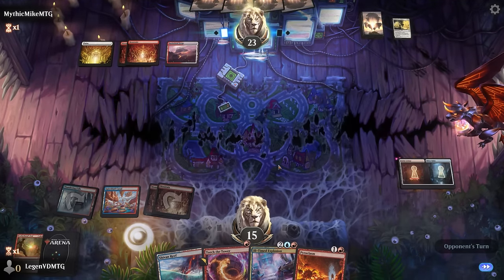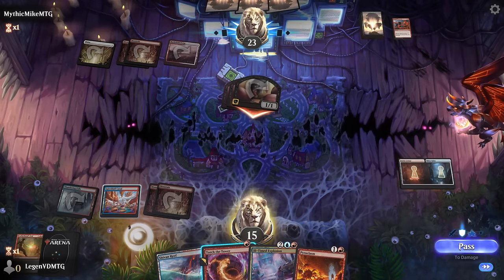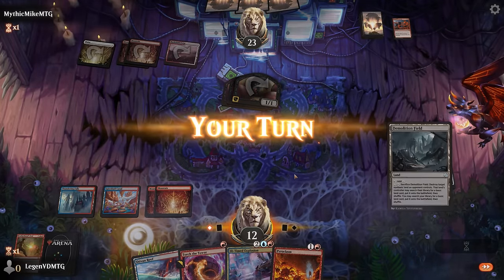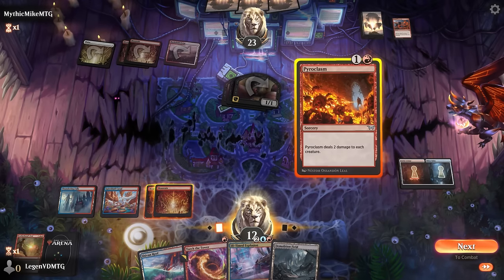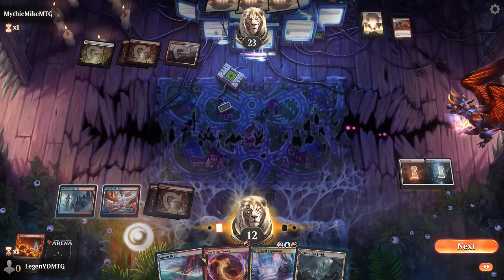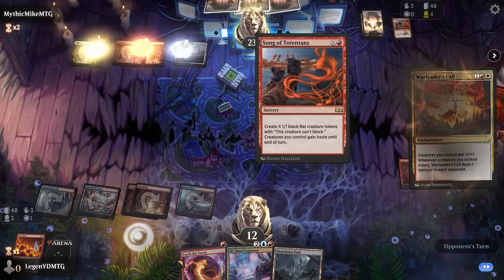We see a Song of Totentanz making some tokens — they might be playing the new Boros toy cards that trigger off small creatures attacking. That's fine, we still have Pyroclasm. So we can Pyroclasm and unlock the Smoky Lounge again, still have our Ill-Timed Explosion for later. But if our opponent can build up their mana and cast a Song, especially with a War Leader's Call in play, we could be in trouble.